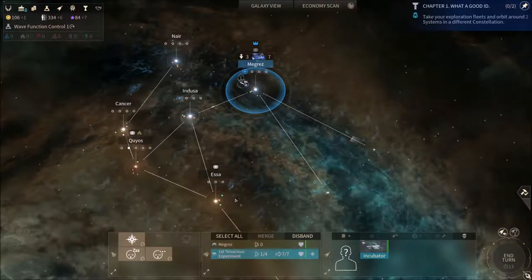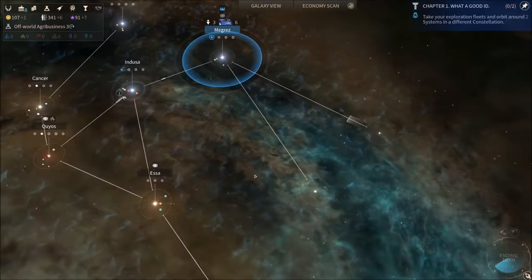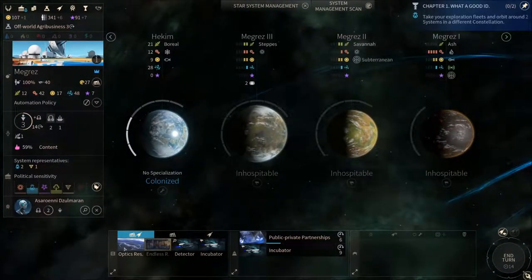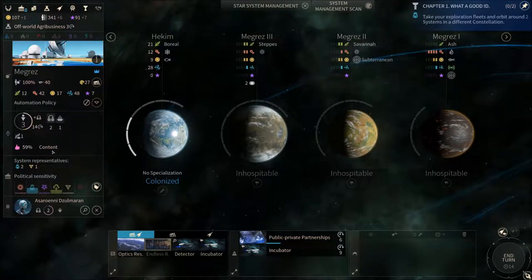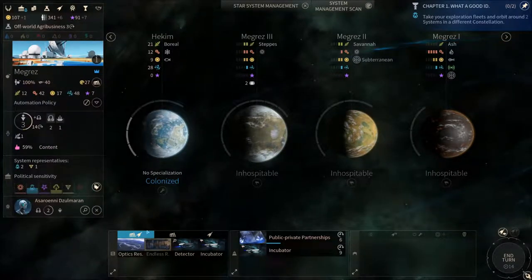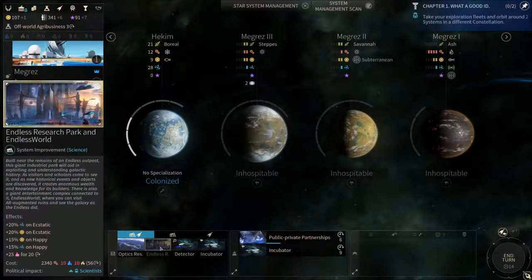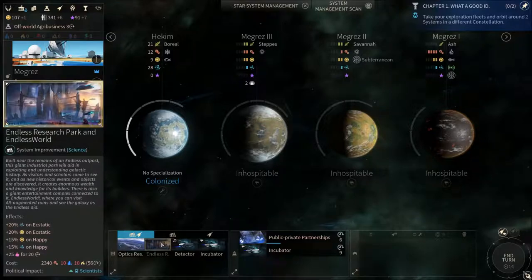You have to create the fleet — this is a system I'm quite unused to due to Stellaris and other space games. We just researched wave function. The next is off-world agribusiness. This means we can build an Optics Research Lab, which gives us extra research and happiness. We are unfortunately not happy, so we're gonna have to fix that first. But then we have an attack queued up which is going to give us more approval. This is a wonder that you can build — you can see it with a golden frame here — which gives you unique buffs, kind of like wonders in Civilization.